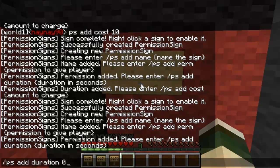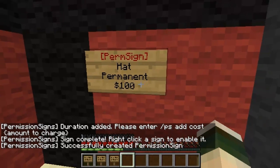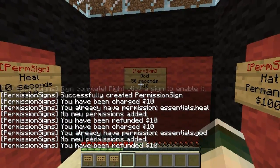After this, obviously I'm op so I'll have to de-op myself for it to work. I'll right-click all the signs. If you do already have the permission, all it will say is you've already got the permission and then it will give you your money back. As you can see — you've been refunded $10.